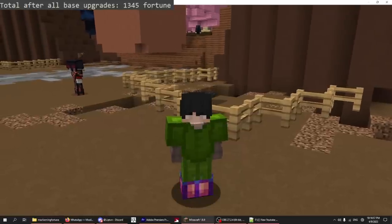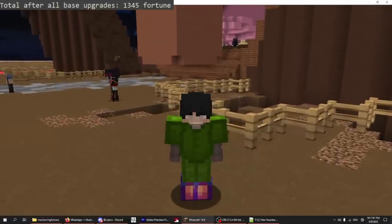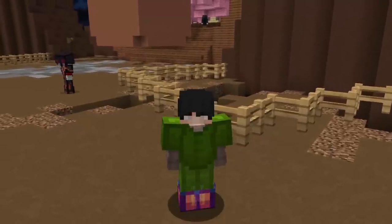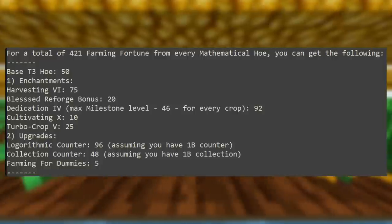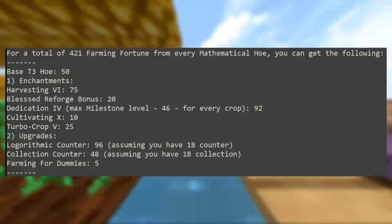With all of these upgrades completely maxed, you'll have 1,345 fortune in total without counting the farming tool bonuses. Now let's talk farming tool upgrades. Every mathematical hoe gives you 421 farming fortune with these upgrades — the base tier 3 hoe grants 50 farming fortune.